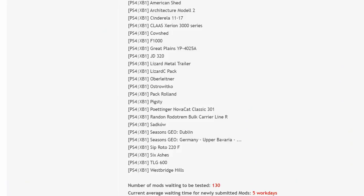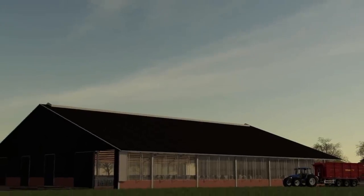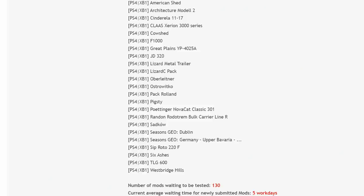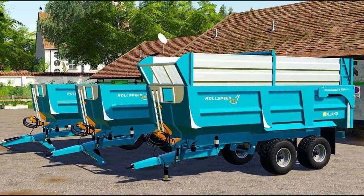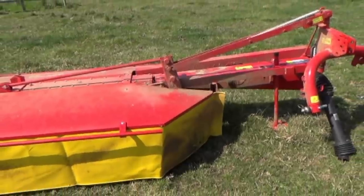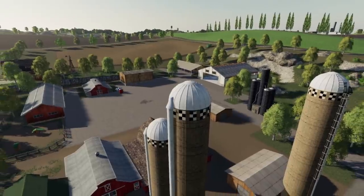On PS4 and Xbox we have American Shed, Agriculture Model 2, Cinderella 1117 which came out today, CLAAS Xerion 3000 Series which came out today, Cow Shed F1000, Gray Plains, YP4025A, JD320, Lizard Metal Trailer, Lizard C Pack, Oberliner, Astro Roe, Rico Pack, Roland Pigsty, Pottinger Nova Cats Classic 301, Radon Rotram, Bolt Carrier Line R, Sadco, Seasons Geo for Dublin, Germany, Upper Bavaria, SIP Roto 220F, Six Ashes, TLG 600, and last but not least West Bridge Hills.